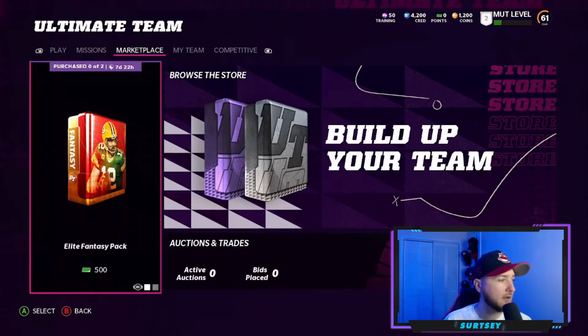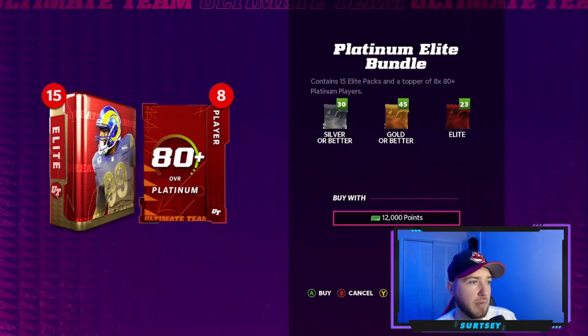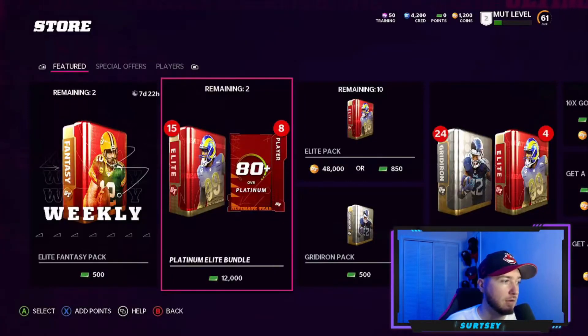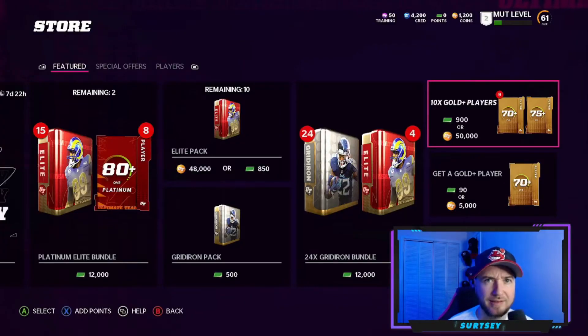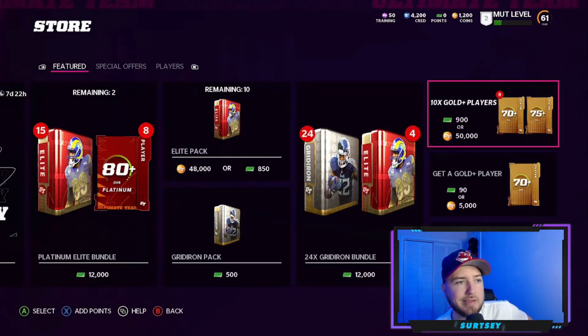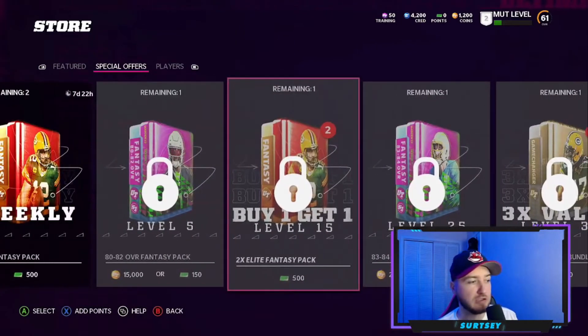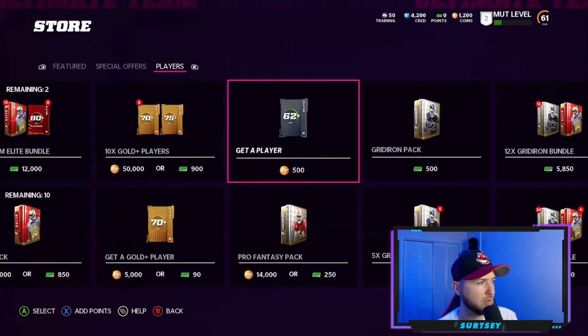Moving on to the marketplace — we already have an elite fantasy pack available. In the store, there's a platinum elite bundle containing 15 elite packs and a topper of eight-plus 80 overall platinum players. There's also a gridiron bundle — I might honestly do both. You've also got a 10-time gold player bundle, and special offers including weekly fantasy packs. At level 15 you get two elite fantasy packs, and at level 25 there's a game changer bundle. There are also 85 and 86 overall fantasy packs available.